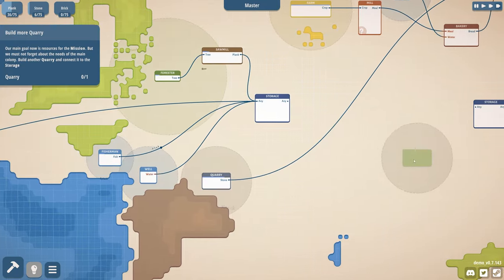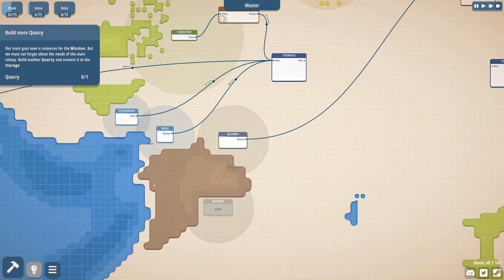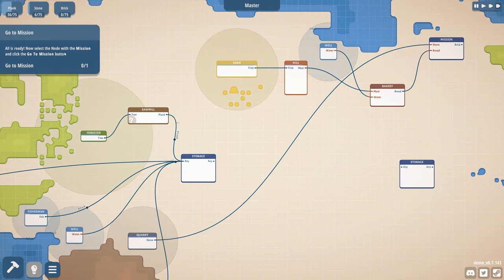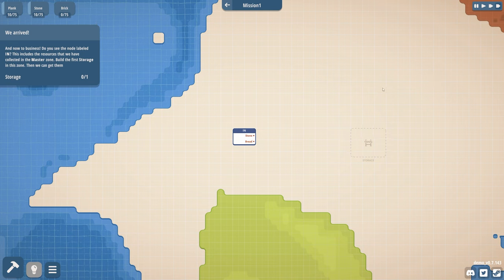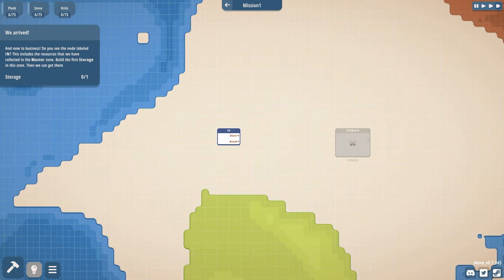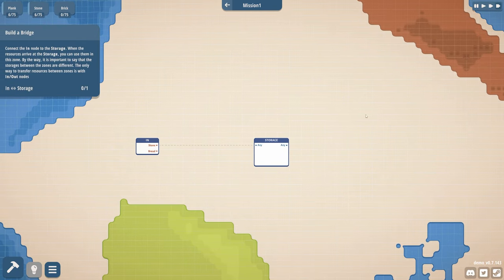Tier zero. One more quarry please. Let's build that son of a bitch down here — there's lots of stone around here. Now select the node with the mission and click 'go to mission.' What the hell? Now in this new zone, do you see the node labeled 'in'? This includes the resources we've collected in the master zone, but build a storage in this zone and then we can get them. So the mission wants me to get it from scratch, huh?